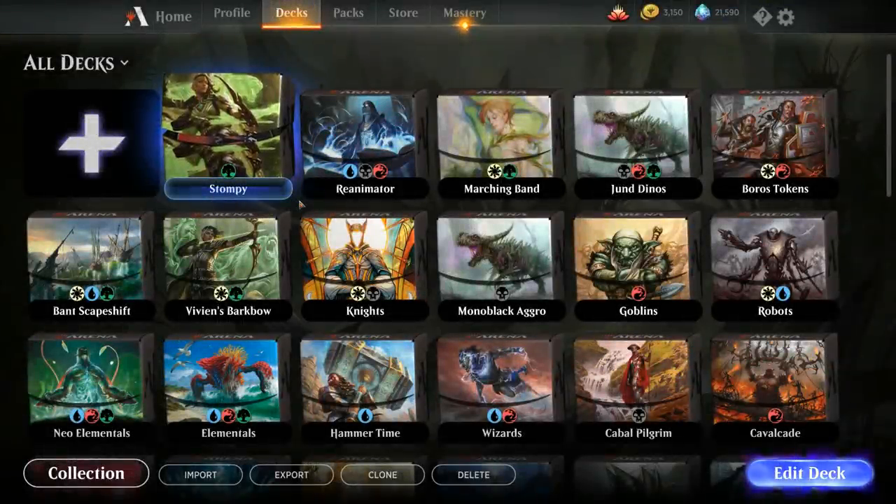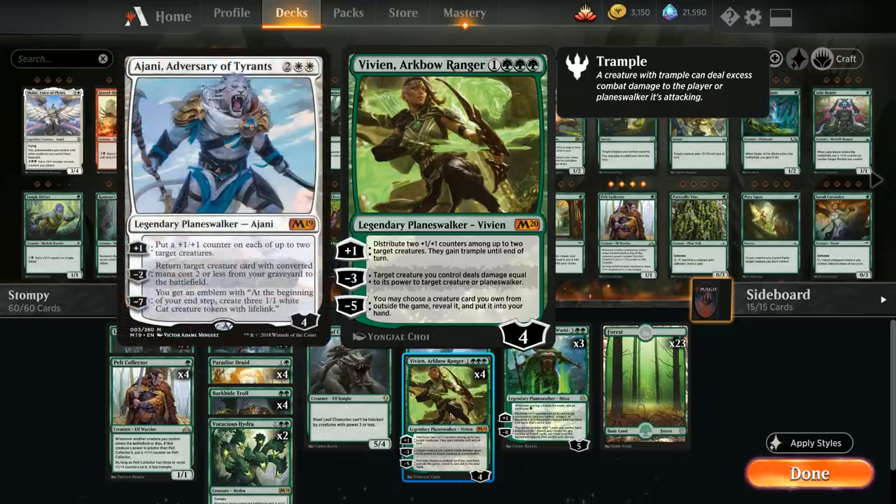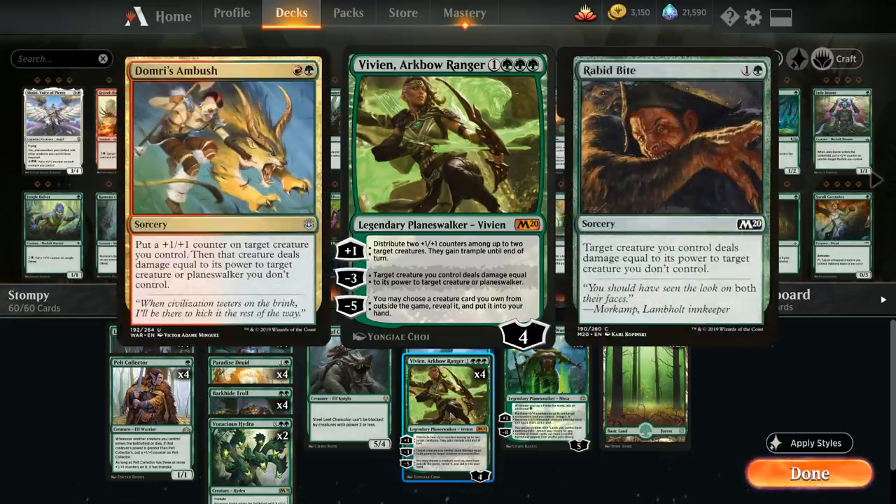Hello and welcome to another Magic Green Eye gameplay video. Today we're taking a look at a Mono Green Stompy deck featuring four copies of Vivian Arcbow Ranger as one of the centerpieces. She's a four-mana Planeswalker that starts at four loyalty. Her plus one ability lets us distribute two +1/+1 counters among up to two target creatures, and they also gain trample until end of turn — even better than Jani Adversary of Taran's plus ability. Her minus three gives us access to removal, letting a target creature we control deal damage equal to its power to target creature or Planeswalker — kind of like a Domri's Ambush or a fight effect.